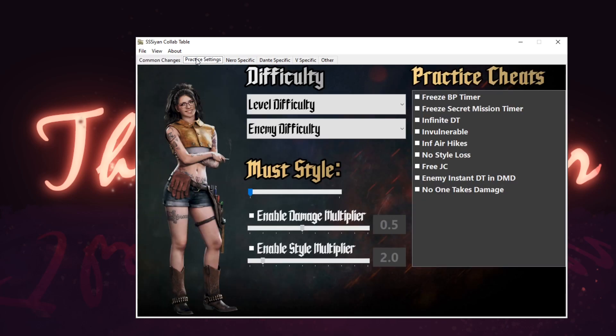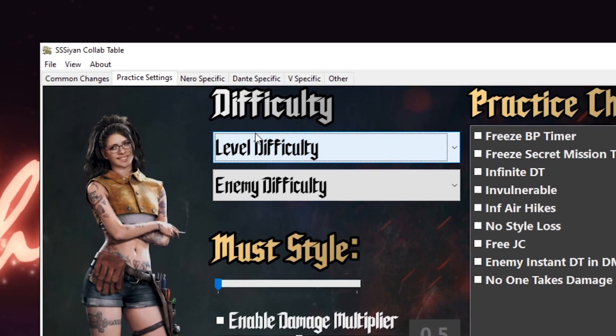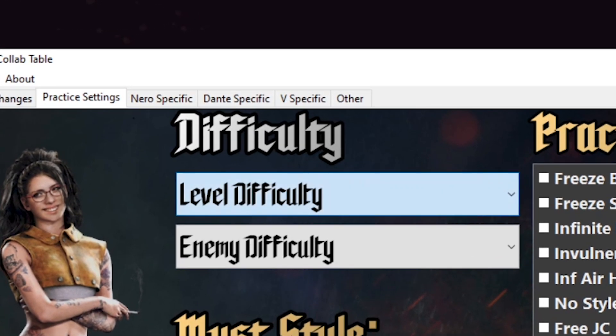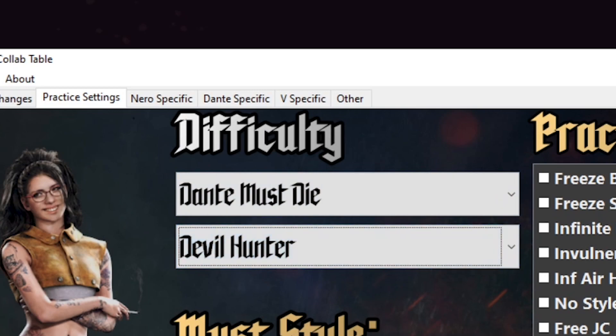Practice settings contain options to let you fine-tune the difficulty of the game. Alongside options like invulnerability and infinite DT, you can also independently set the level and enemy difficulty. For example, if you like the enemy variety in Dante Must Die but are not a fan of the extra health and devil triggering, you can set the level difficulty to Dante Must Die while setting the enemy difficulty to Son of Sparda or Devil Hunter.